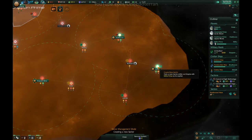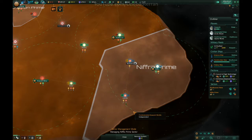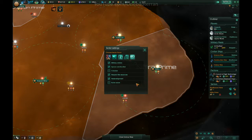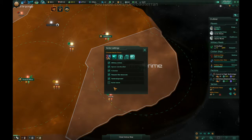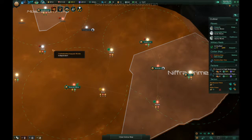We're going to have to create another sector involving these three and Nifra Prime. You are allowed to colonize, and you can build robots — actually, no, don't worry about building robots. Colonization in progress, it's fine. You can do whatever you need.